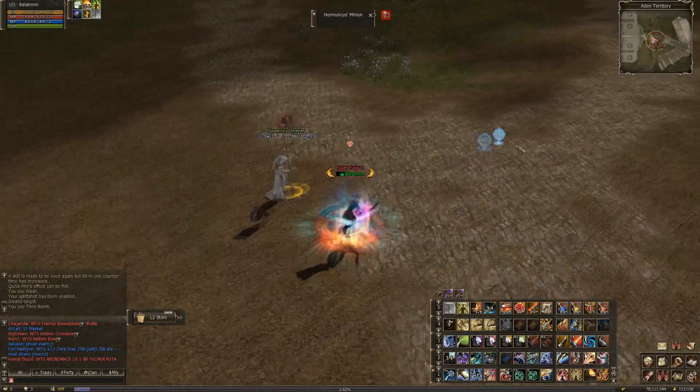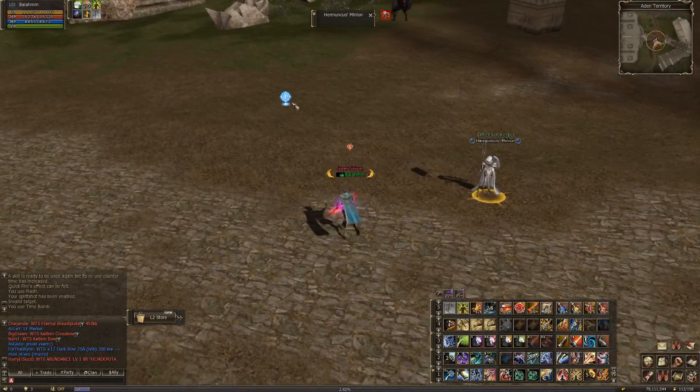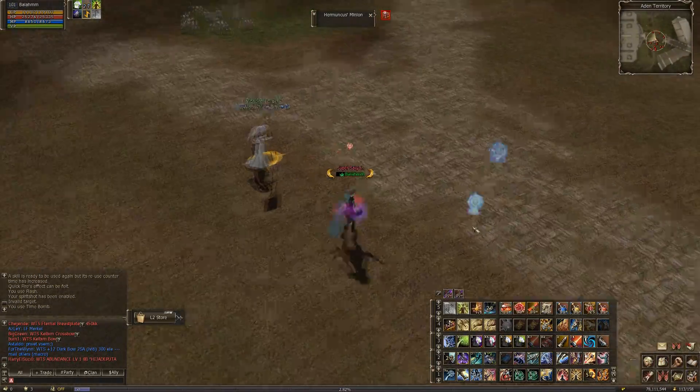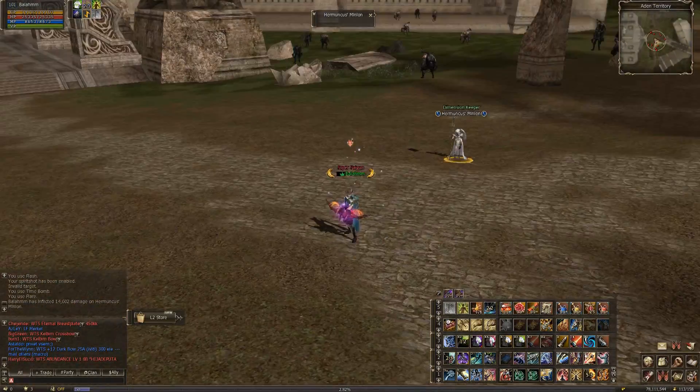So then you move your mouse back down and you try clicking it again, and the skill doesn't activate. By this time you're probably already dead, and if not, you try to click it again and you have to sit there and literally click it and stop for a second, and make sure that it actually activates.